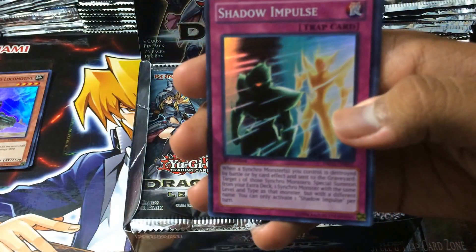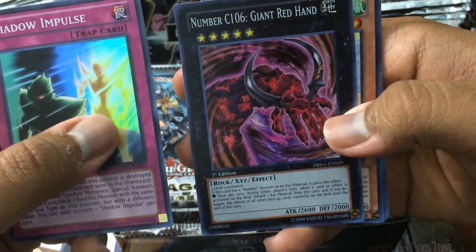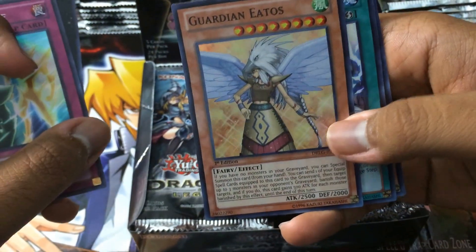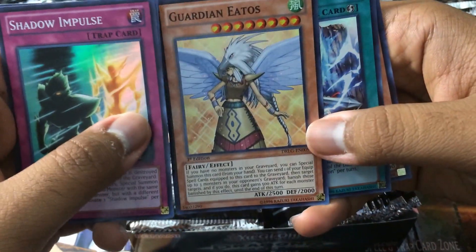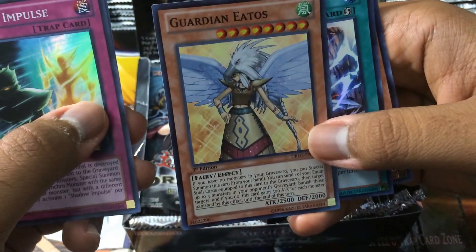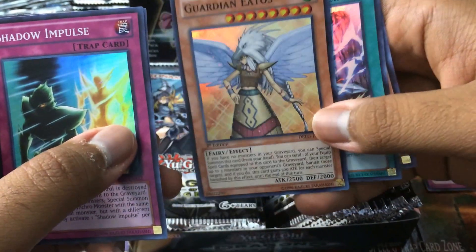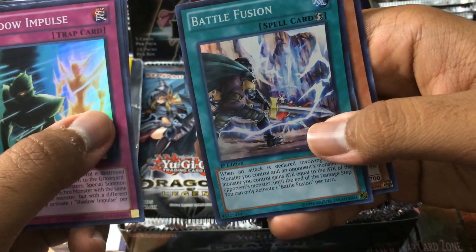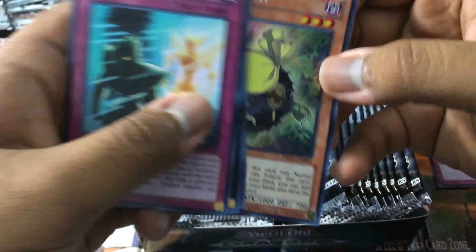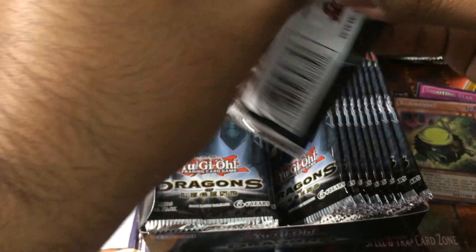Pack 2. Shadow Impulse again. We got Number C106 Giant Red Hand. Guardian Iatos — this is a staple card, I'm kind of excited for this. It belongs to one of the main bad guys from Season 4 — he's the only guy to defeat Yugi in a duel; I can't believe I forgot his name. Battle Fusion. And for the secret: Curry Bandit — that's funny.